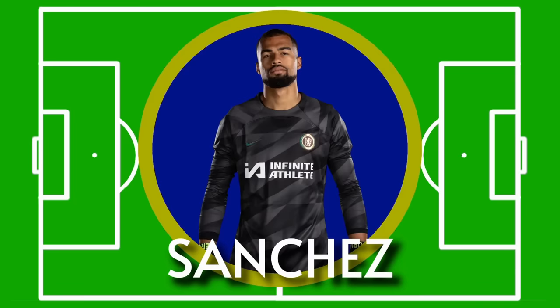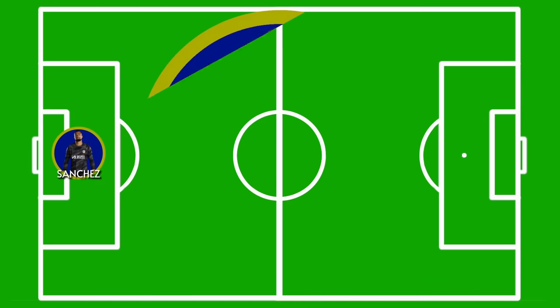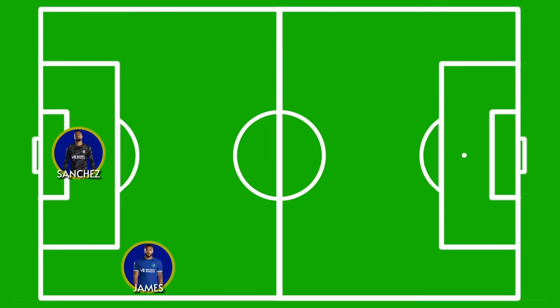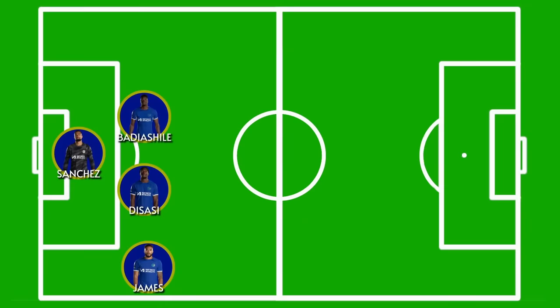First up in goal, I'm going to be putting in Robert Sanchez — he's our number one and will start. He made a few vital saves against Spurs on Monday, so let's hope he can continue that good form. With Rhys James refraining from joining the England set-up in order to work on his fitness, he's starting at right-back for the foreseeable future. For the centre-back partnership, I'm going to put the French partnership of Axel Disasi on the right and Benoit Badiashile on the left. I think Thiago Silva is great, but I fear he could struggle with the pace, power and aerial ability of Haaland, and thus I'll be resting him for this one.